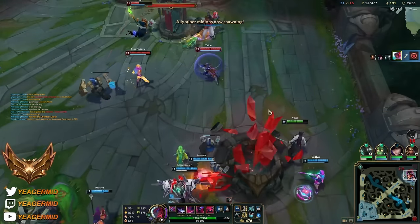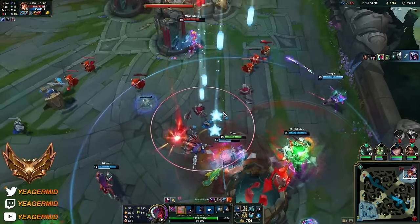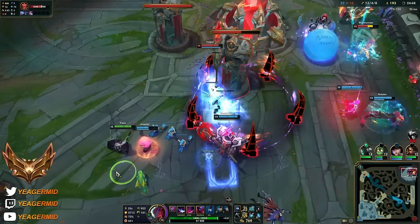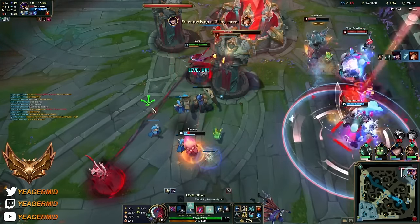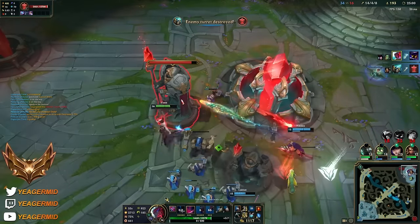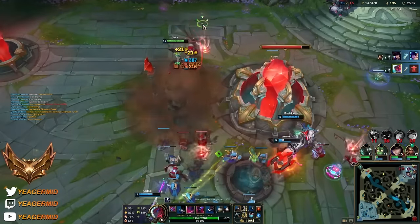We have good sieging with the Caitlyn and also the Nidalee. But we can try to look for the end - Malphite is coming back though. Ultimate should still be down for a little bit. Nice - luckily it outlasted that Zhonya's. And we can go ahead and end this. So that was the gold game.